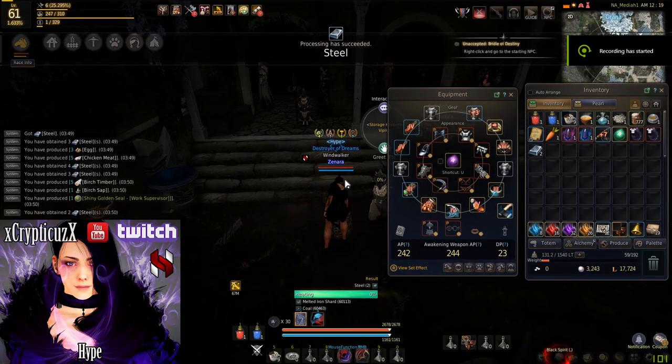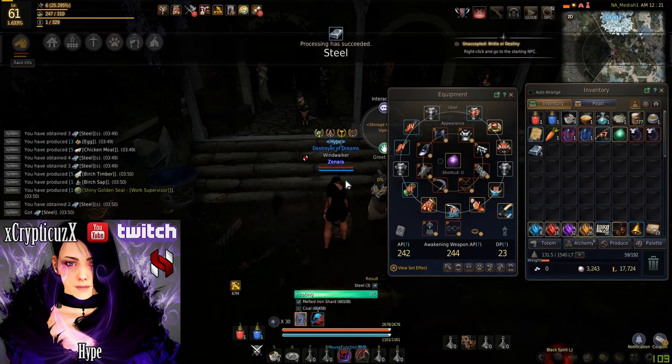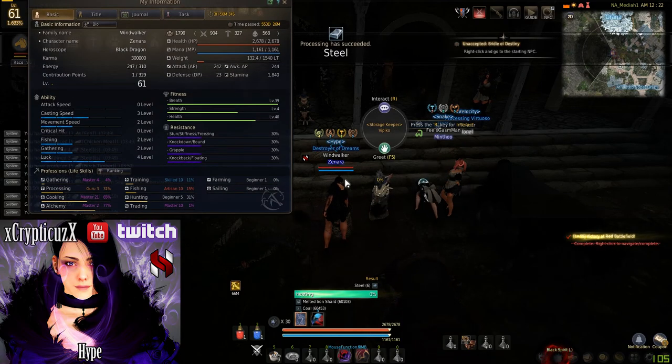What is up guys, it's Zenara. Today I'm going to be explaining everything you need to know about cooking and alchemy and how both farming and gathering coexist. I'd like to first mention that with cooking and alchemy, just like processing, I invest zero silver into it except for the blackstone powder and vendor materials.